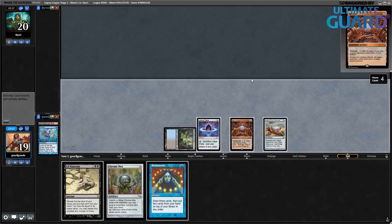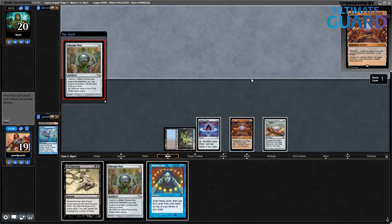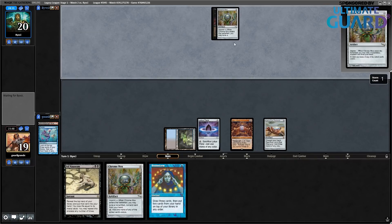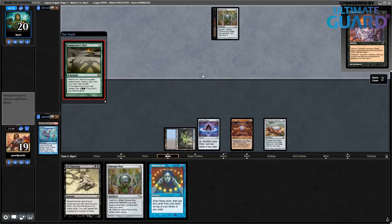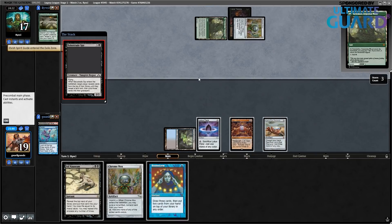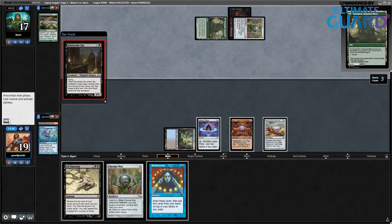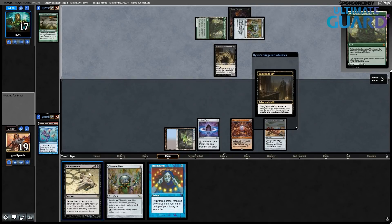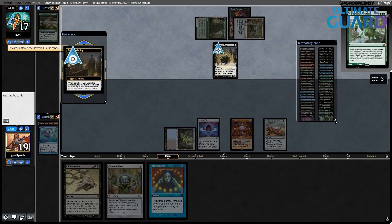It looks to be another unfair deck — they pitched Cabal Therapy. Summoner's Pact, wow — this is definitely something unfair going on. We already got Elvish Spirit Guide, Tinder Wall, Symbiosis. And they play Balustrade Spy. Well, that usually ends things. I can go Brainstorm but I can't really find anything, so that is it — I lose. We did not have five mana on turn one for the Ad Nauseam, unfortunately. They milled their deck and I died.